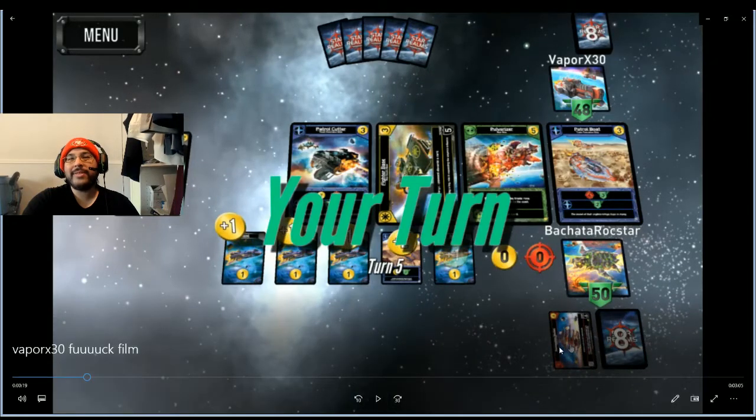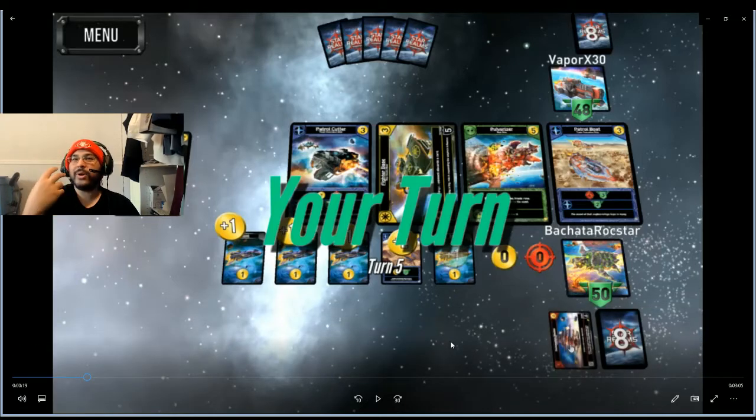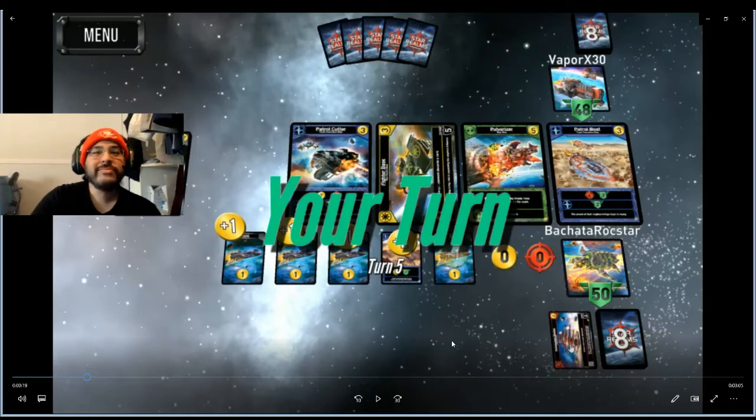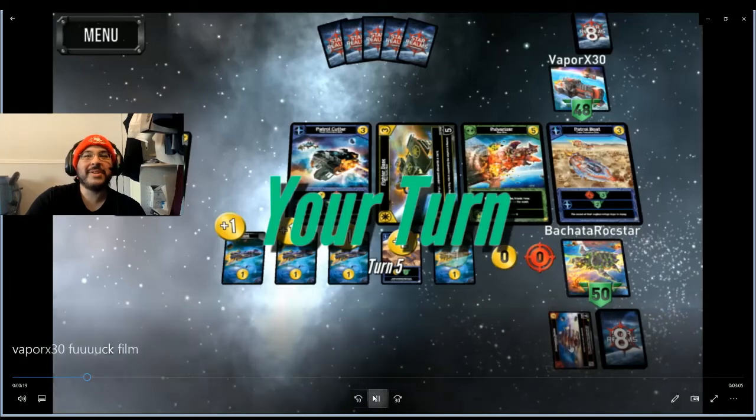I end up going with the Reclamation Station. My thought process is I've got the only Scrappers, so I'm just going to want to Scrap, potentially heal up, because there's Patrol Cutter and Patrol Boat out there. That's how I'm going to win the game — I'm just going to be more efficient. So far, so good. I think we're fine.